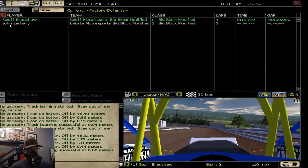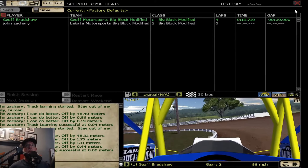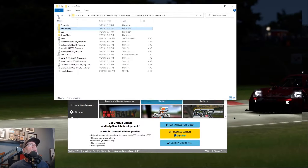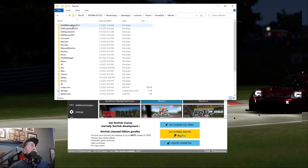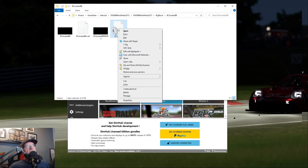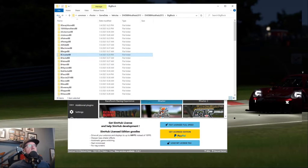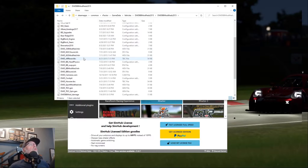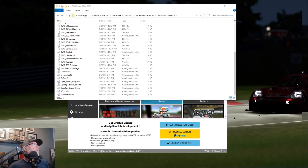He's done. Track learning successful at 0.00 — that's what we want. So now we go up here and just get out of here, get rid of the game. Then go back: Game Data, Vehicles, Big Block Modifieds. Go find Jeff Bradshaw. Here is the file — I found it. See, you guys won't have this issue, but I changed the name so it really messes me up. But here it is. So it says SCL Port Royal — that's what it is. So what you want to do is cut this file. Right-click, cut. Then you back out, back out, and right in here where your big blocks are, right-click and paste it there, replace it.